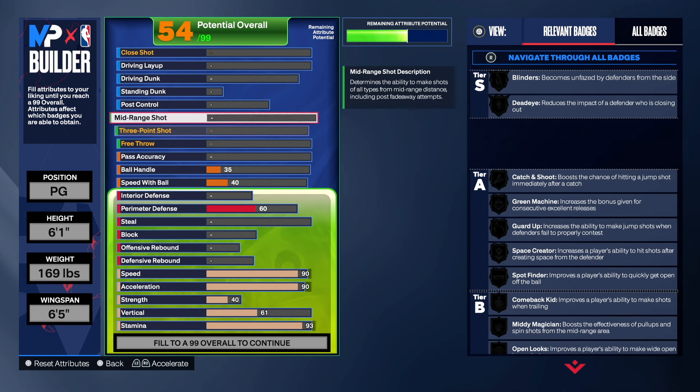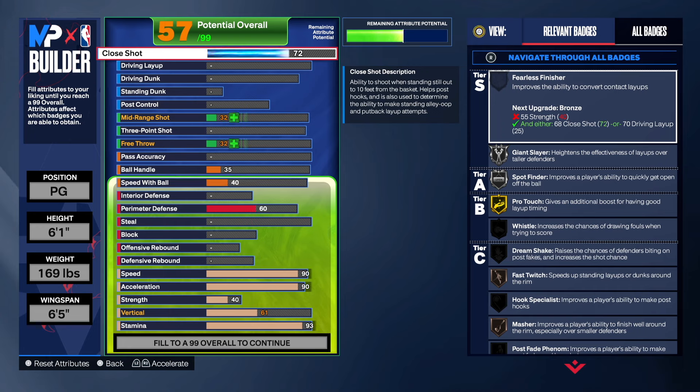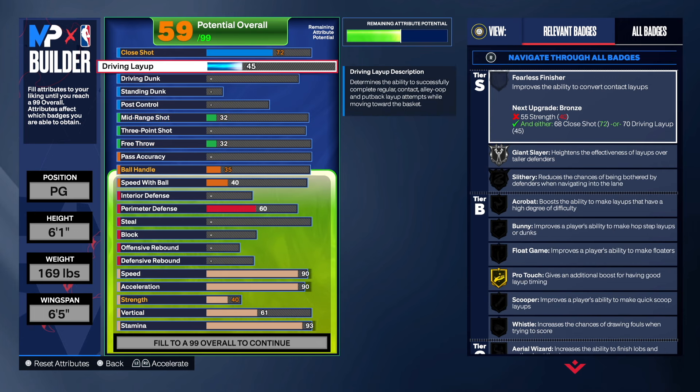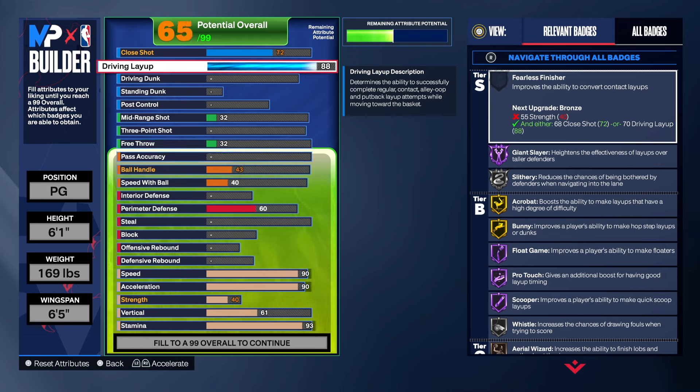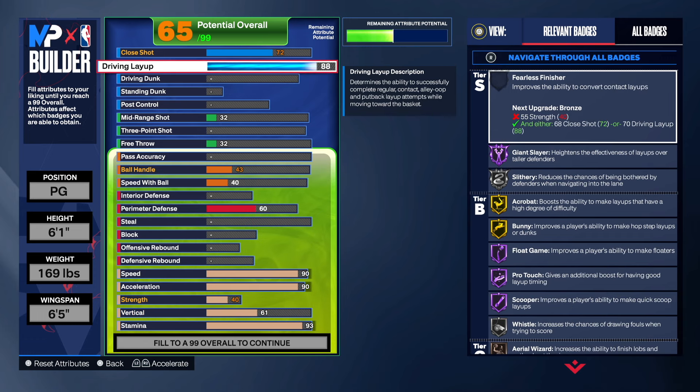Back to finishing: for close shot I'm going 72. I decided on 72 because I needed to put the attribute somewhere to hit 99 overall. Now the driving layup, we're going 88 — just like I said earlier. By going 88 we unlock every layup package that we can possibly choose from. We want to be able to unlock all layups so we can see which one we like most. The badges you get at 88 — hall of fame, gold, silver, and bronze — are fantastic.